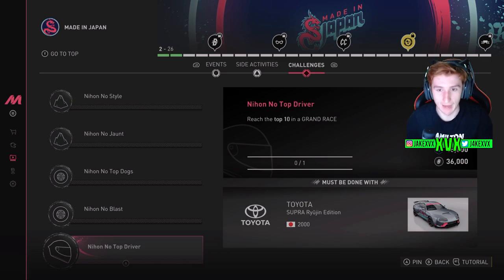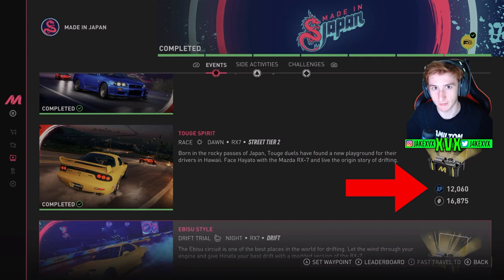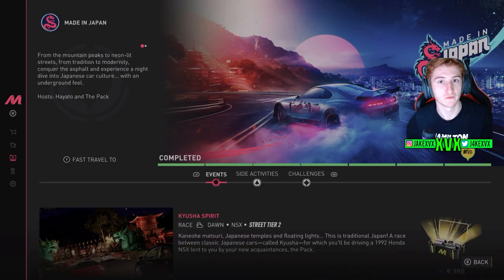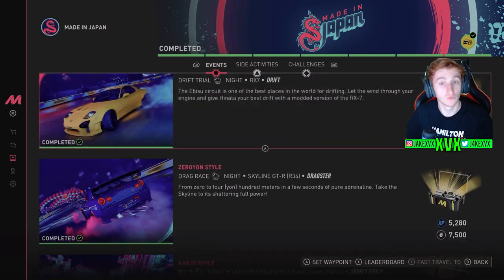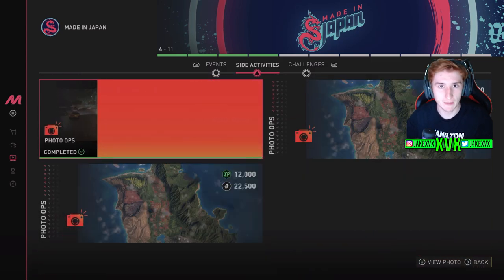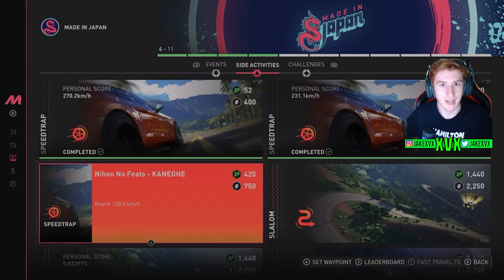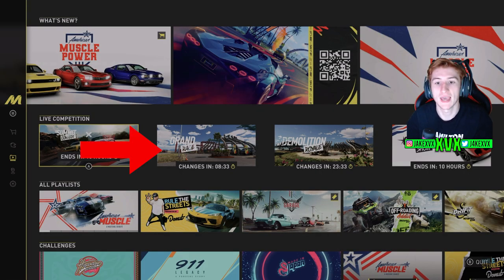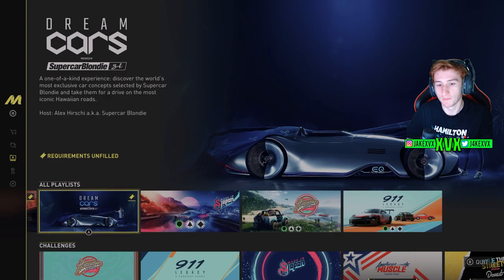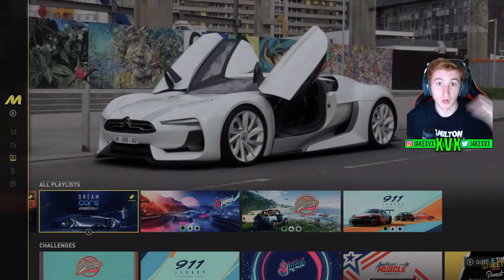There's a third tab called Challenges, which only unlocks after you've completed all the events in a playlist. Complete all the events first, then the Challenges tab opens. This is also where you'll notice there are multiple types of XP in the game: blue XP is gained from doing events and races, green XP from side activities and casual driving, and red XP from live competitions like Summer Contest, Grand Races, and Demolition Royale — the online stuff.